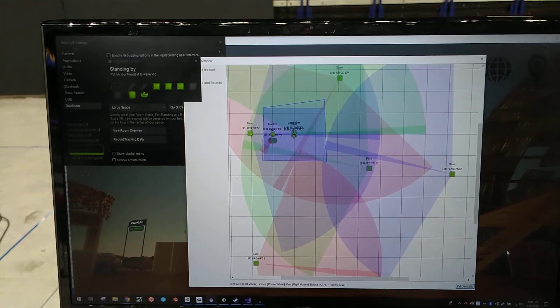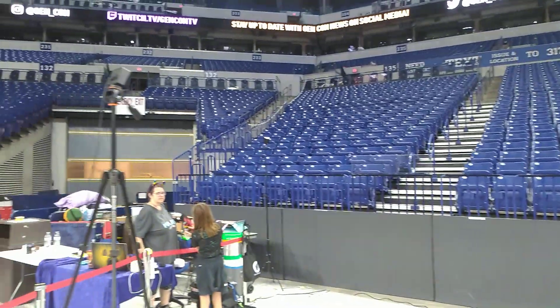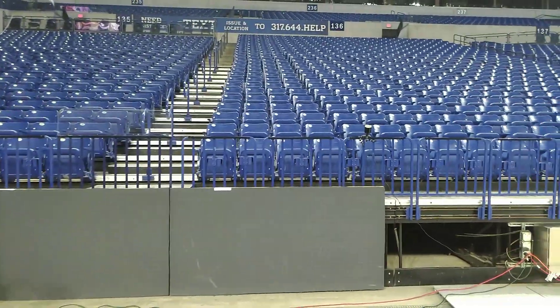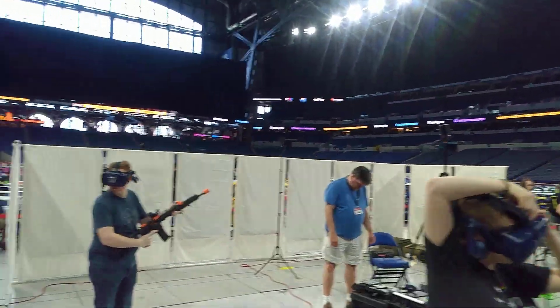This is a quick video covering room-scale setup for events in larger spaces with more than two base stations. We are using six 2.0 trackers. The outside edges here — there's two on that side, two mounted back here on the stadium wall, and then over on this side there are two up over in that corner.